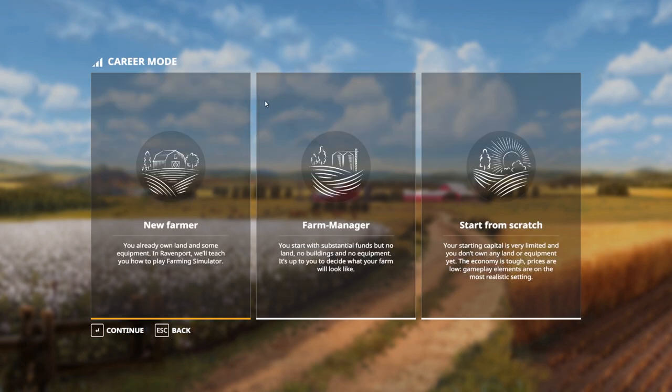So we got three new options: New Farmer, Farm Manager, and Start from Scratch. I'll check out all the difficulties on screen. New Farmer starts at easy difficulty, Farm Manager at medium or normal, and Start from Scratch at hard. New Farmer starts with not much money but quite a few vehicles and buildings. Farm Manager starts with a lot of money but nothing else, and Start from Scratch has mediocre money and nothing. I decided to test the New Farmer, not the manager. My main problem is the prices, so let's go with the New Farmer.